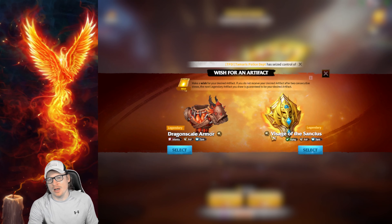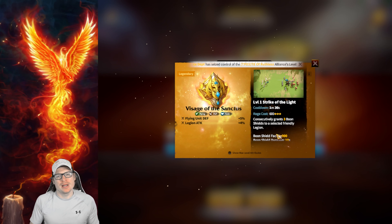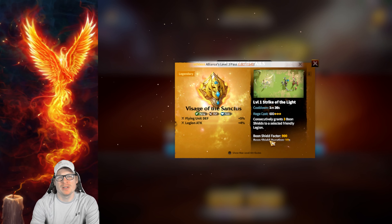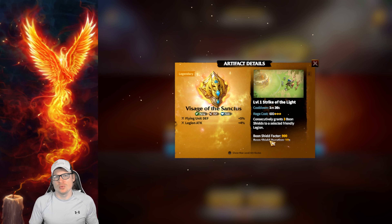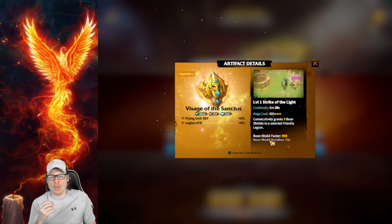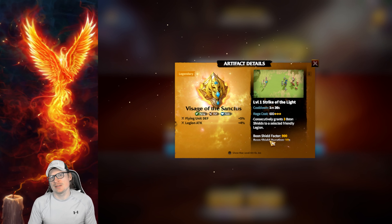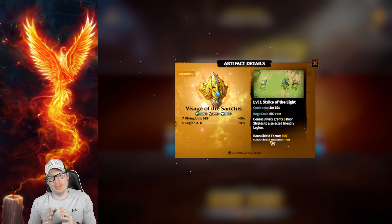Looking at the other artifact on the wish list, the Visions of the Sanctus is a good artifact but very tailored — it's meant for a flying unit. You're really only looking at Thea, or maybe Atheist, but really Thea is who you'd put this on because she is a very tanky hero. Getting that extra defense can help Thea's shields and survivability. Personally, I don't think I would use this as my wish because how many people are running Thea as their primary hero? Right now she is much better as a deputy than as a primary, so I wouldn't use this one as my wish.